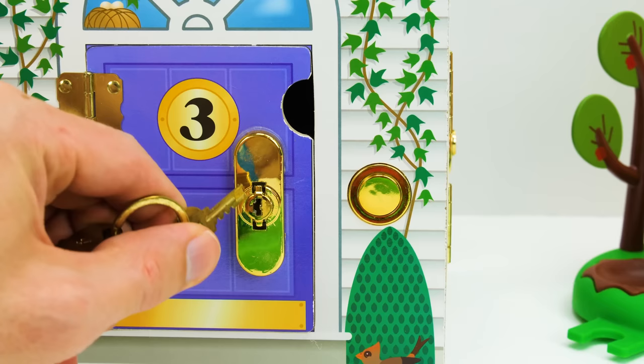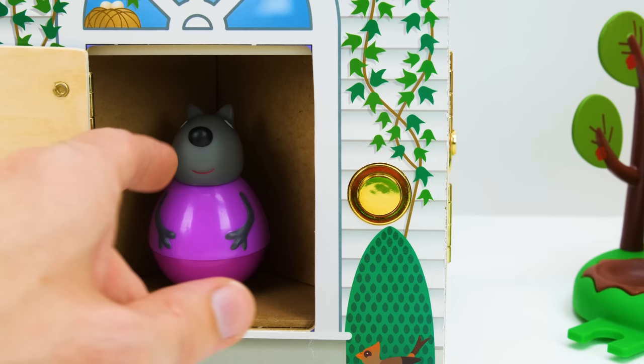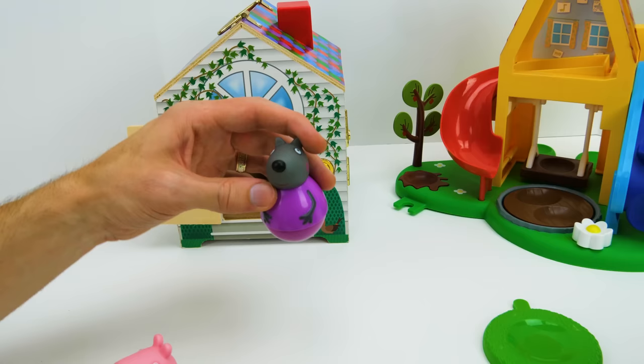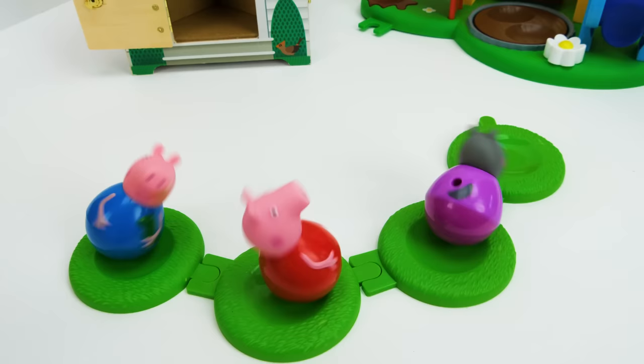Here we go with the key — who's it going to be? It's Windy Wolf! Hi Windy Wolf! Look at how cute she is with her gray fur, her purple shirt and purple pants, and her cute pointy ears. Let's see Windy Wolf weeble while she wobbles. Whoa, she's going pretty fast! Let's see them all spin at once — we have three going at the same time. I can't wait to see all four.